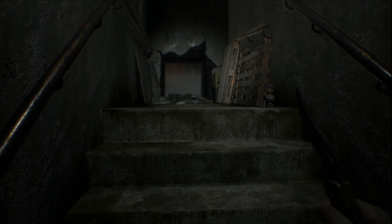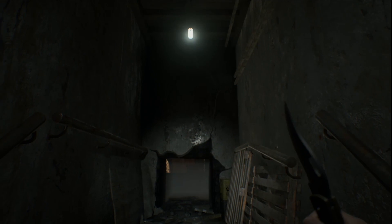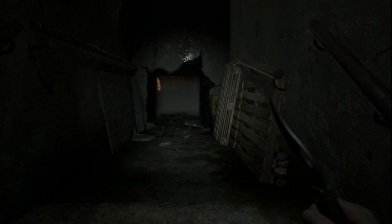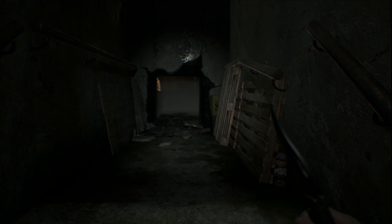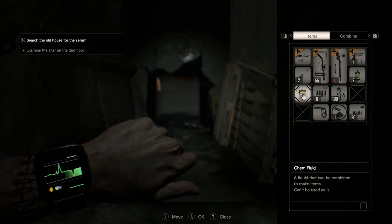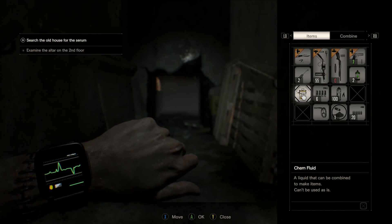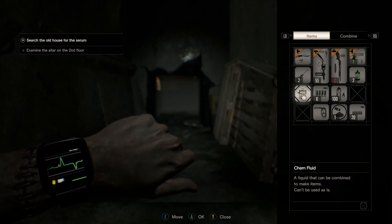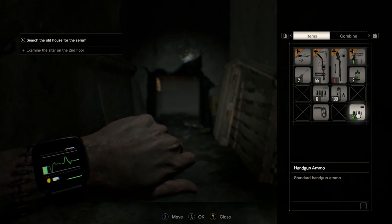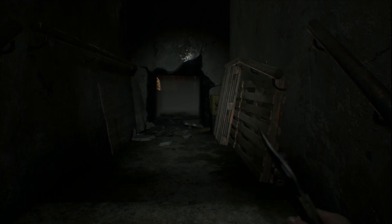I don't see any key. She's out there somewhere - yeah, she's still alive. Search the old house for the serum. Examine the altar on the second floor. Let's mix that so we get some more bullets - that could always be handy. Where is she?